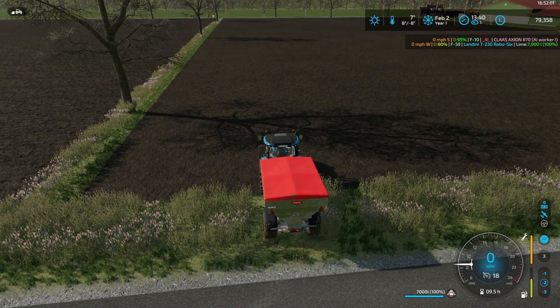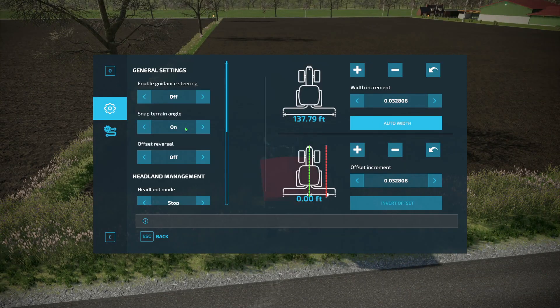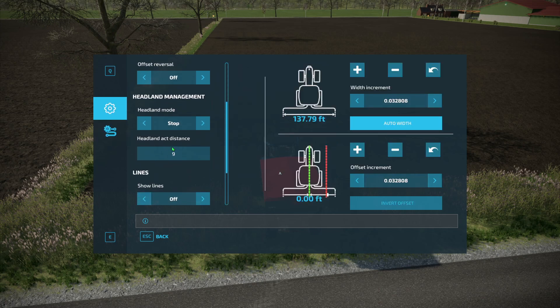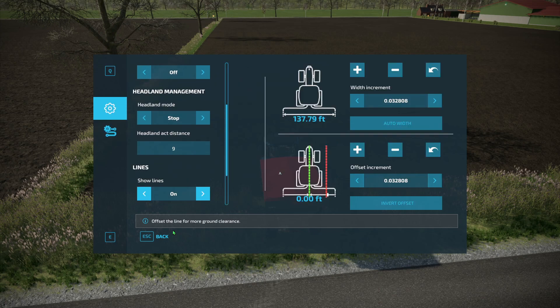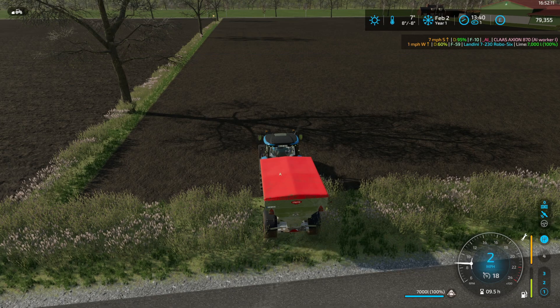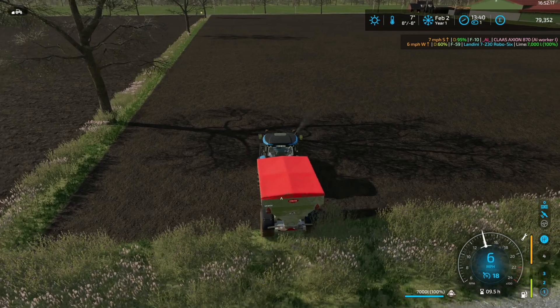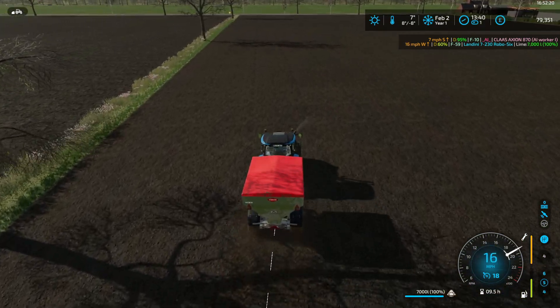There we are — so we're going to have to measure this and make sure we get it correct. Turn that on, turn that on, auto width — set A, and need to put lines on because I need to see where I'm going.